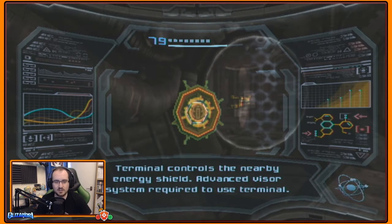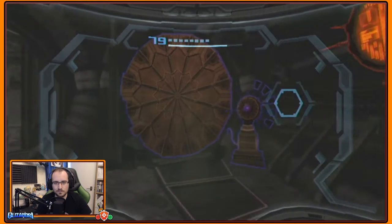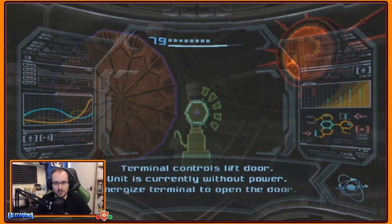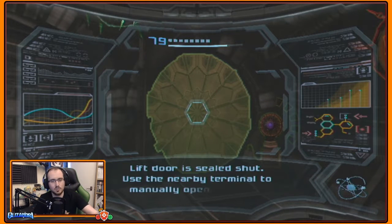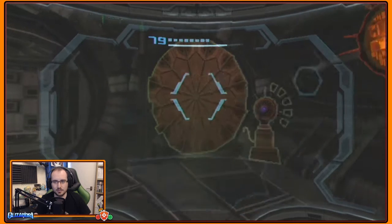Terminal controls nearby energy shield — advanced visor system required to use terminal. Terminal control lifts door. Unit is currently without power; energise terminal to open the door. I can't do that. Well, obviously, it's telling us there's one path and it's straight down the middle. Lift door is sealed shut — use a nearby terminal to manually open the door.